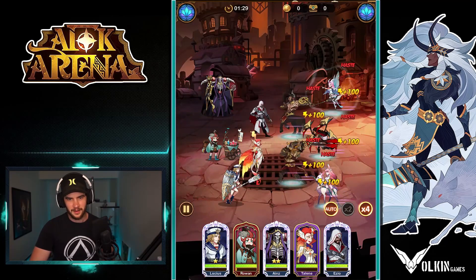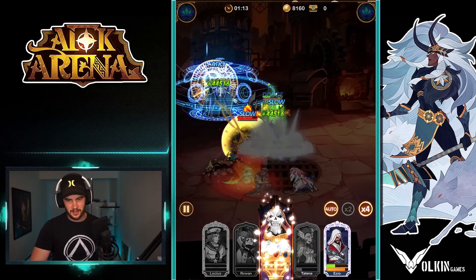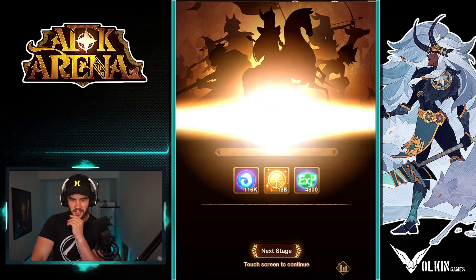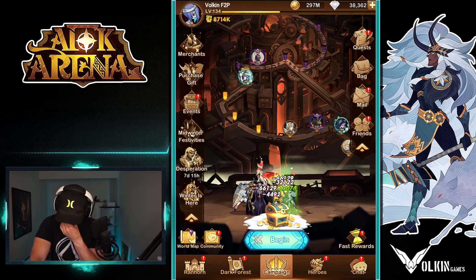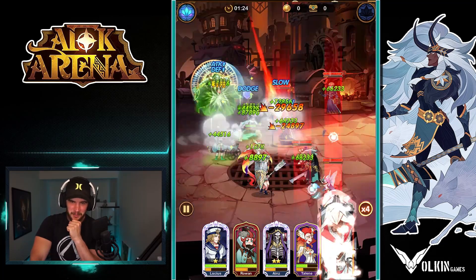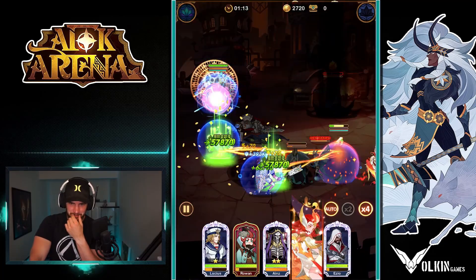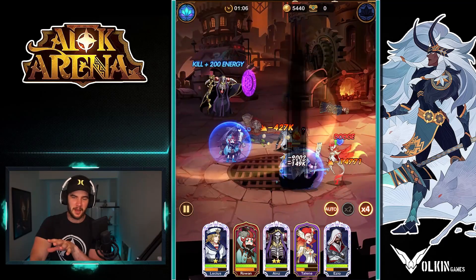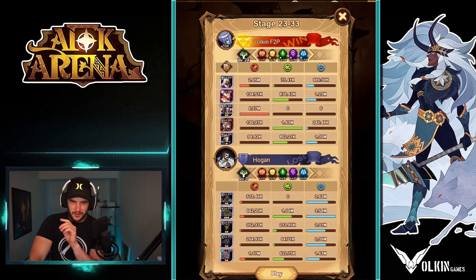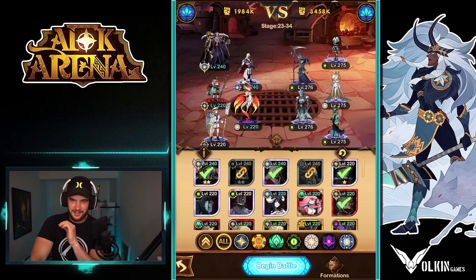I might have to try something different. Just that position change — all we needed. Dude, this is satisfying. We still only got two 240s, but because it's Irons and Ezio, it's just GGs. Normally if this was happening in a video it means we're way over leveled, but because we were struggling so hard in campaign and now we're doing this — it's just so satisfying.